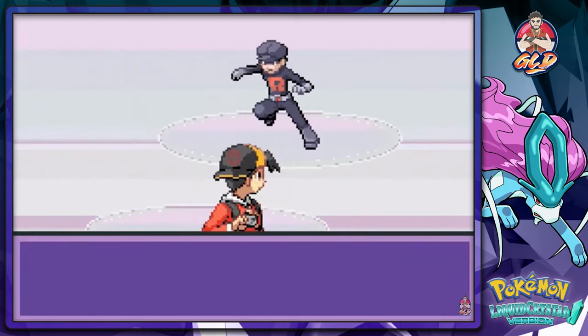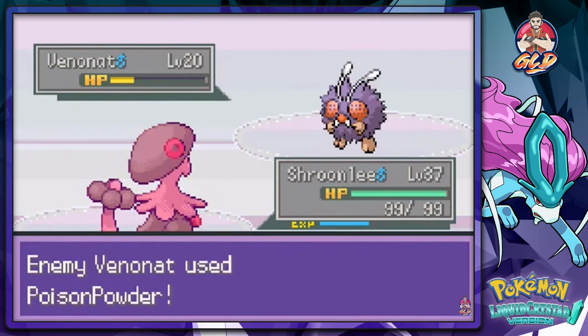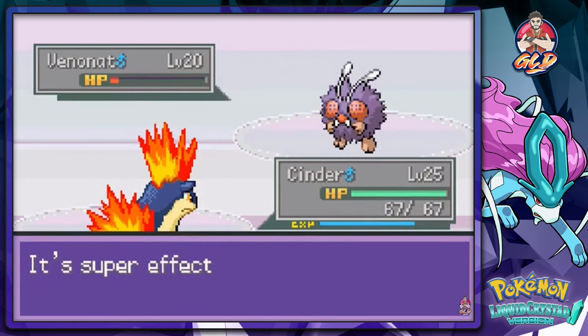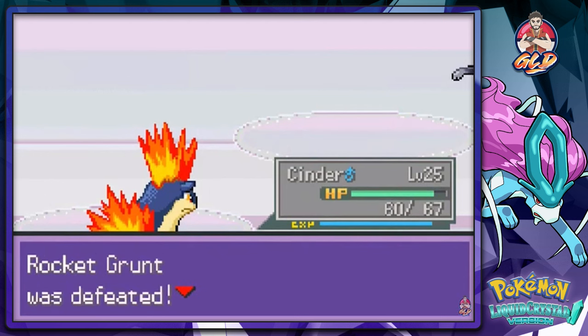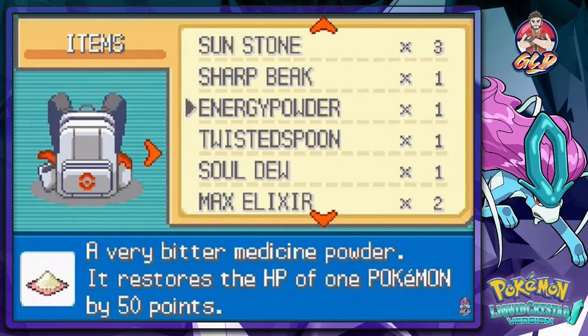Speed button — let's get it. Venomoth — Sky Uppercut. It survives and I'm poisoned somehow. Let's go with Cinder — Ember attack. There's a confusion, so Ember attack again. Keep feeding your Pokemon Super Potions. Cinder's back. Welcome back to the team, Cinder. We have to heal our Pokemon because Draven was a little stupid with this whole thing.